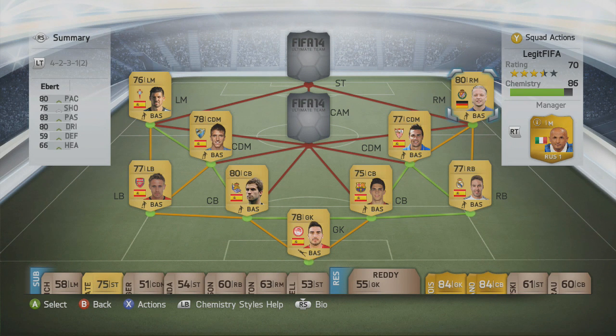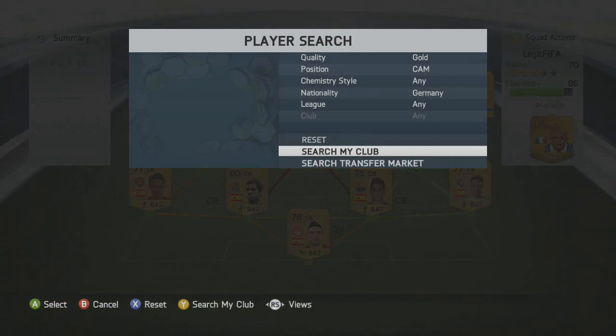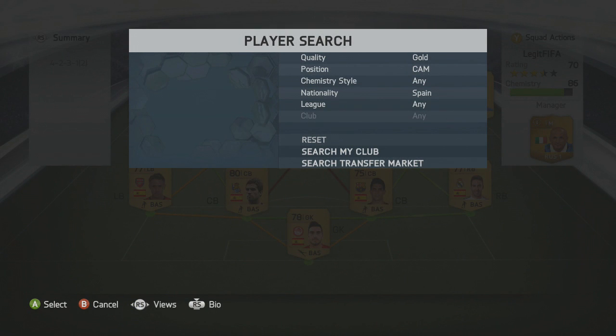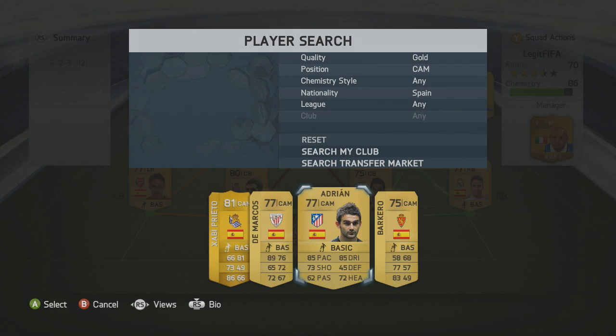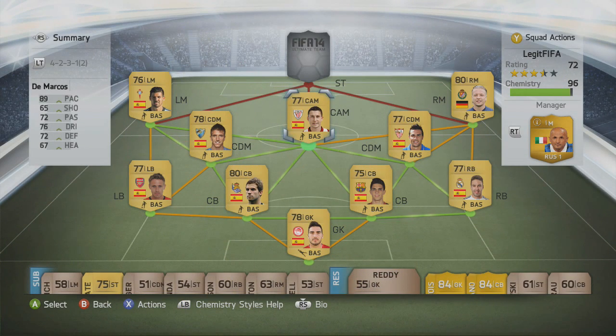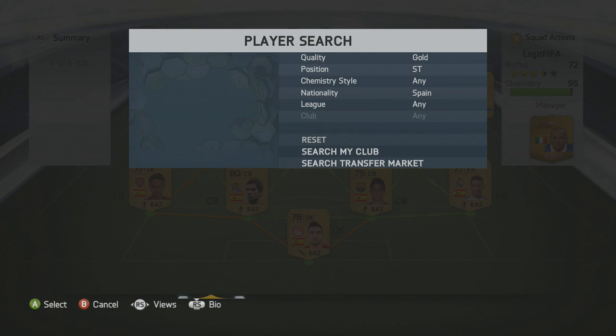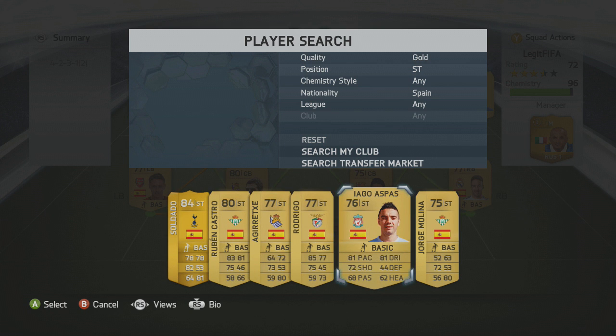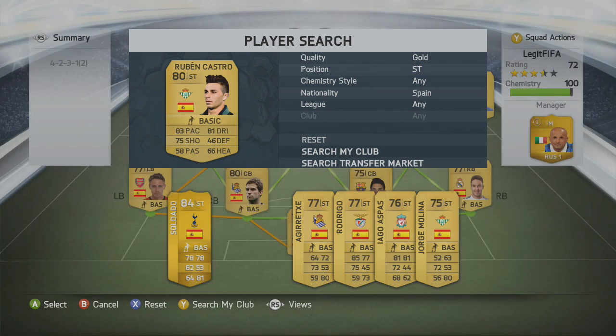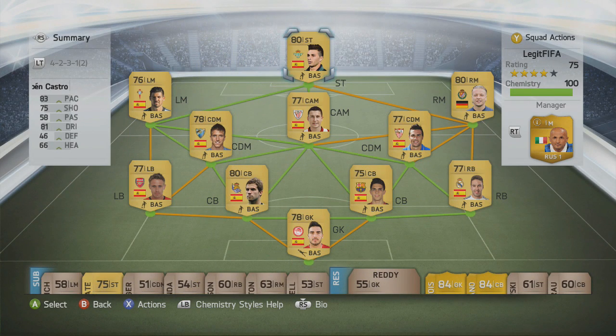This team was purchased during the early release, and me and Finch worked out it cost below 10k — quite a solid team for the price. In the CAM position we're back to Spanish: De Marcos. There are alternatives like Adrian, but we went with De Marcos, the transfer target of Manchester United which was a bit botched by the sounds of it. To finish off this cheap 10k team, we've gone with Ruben Castro up front — you could use Iago Aspas or Rodrigo to make it cheaper, but we went with Ruben Castro to test the waters.